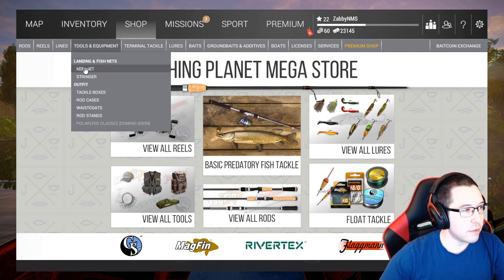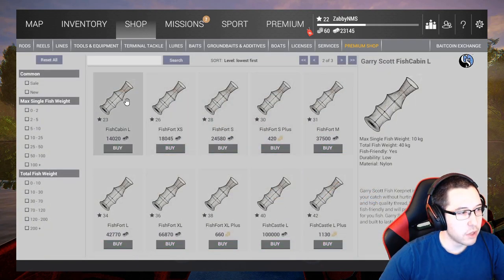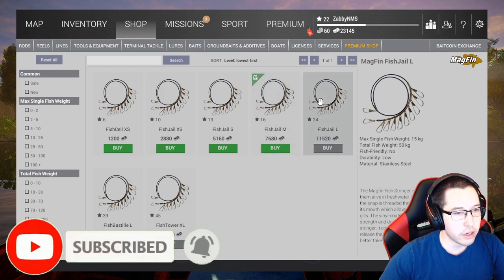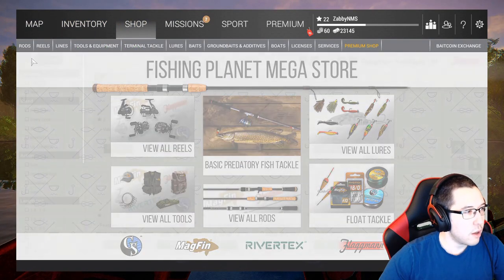If you look at the keep net section, we don't have anything unlocked until levels 23, 26, and 28 — the higher levels are a little spread out. There's a 50-kilogram stringer at level 24, which is probably where we'll end up buying. So the plan is to get to level 24 for that upgrade.